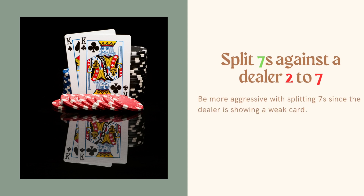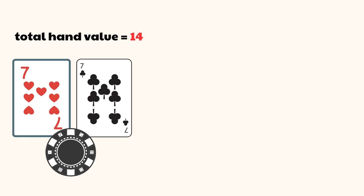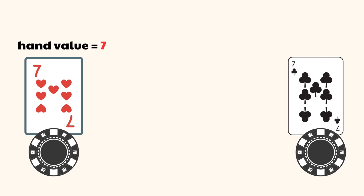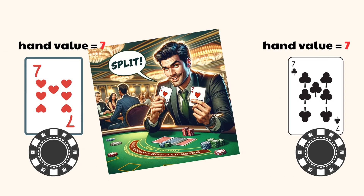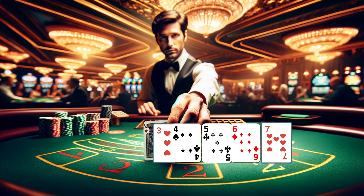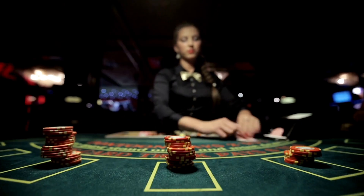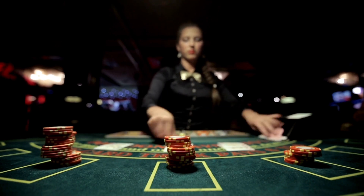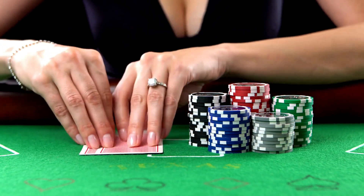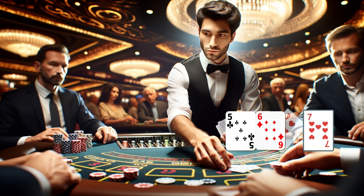Split sevens against a two to seven — be more aggressive with splitting sevens since the dealer is showing a weak card. When you have a pair of sevens, your total hand value is fourteen, a stiff hand that is risky to draw on due to high bust chance. By splitting the sevens into two hands with a value of seven each, you now have two hands with lower risk that can potentially be improved without going bust.